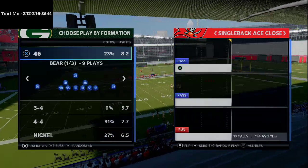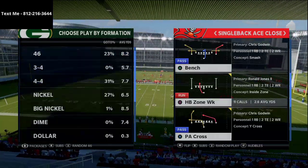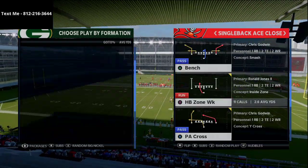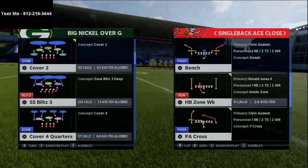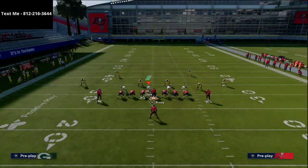I wanted to share with you a nice cover 2 beater out of the Single Back Ace Close formation. A lot of people like to go to something like the Big Nickel Over G Cover 2 style defense, and I want to show you how PA Cross is one of the best plays to call against it.